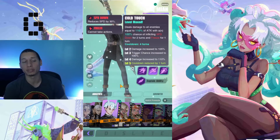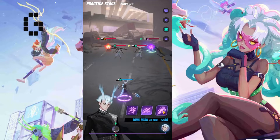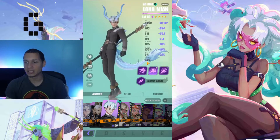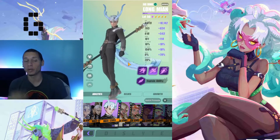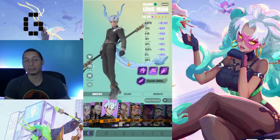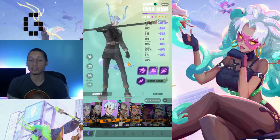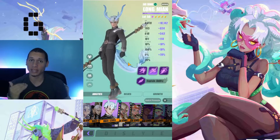Don't get confused — just because it says 100% doesn't mean it's a guaranteed freeze. As you can see, one person was left unfrozen, because every unit in the game has an innate 20% resist built in. So it'll never actually be 100%; it's effectively 80%. On top of that, if the enemy builds for more resist, there's even more of a chance they'll resist it.